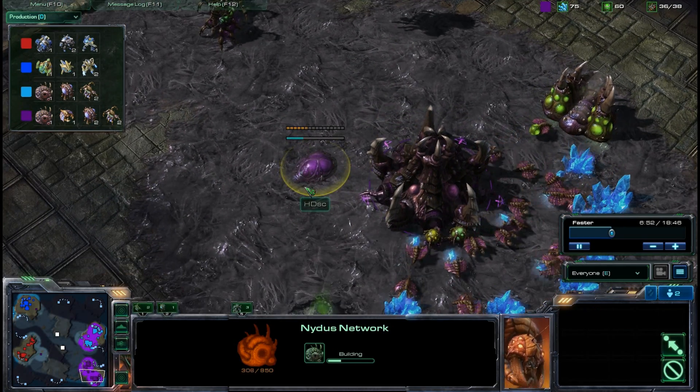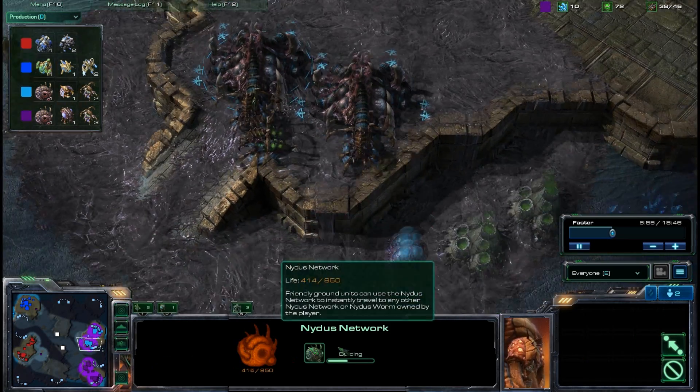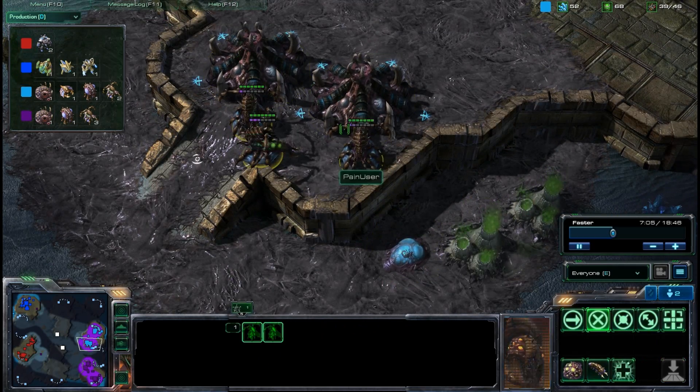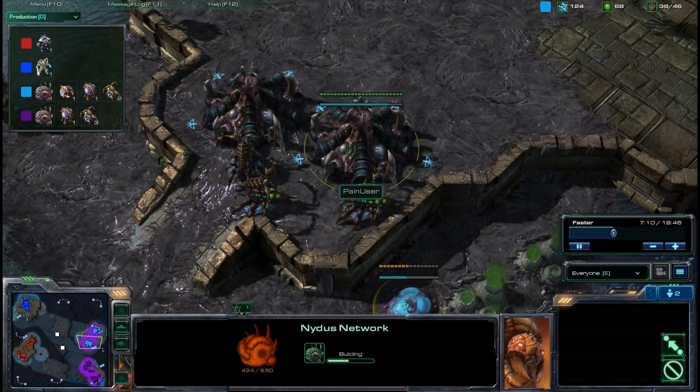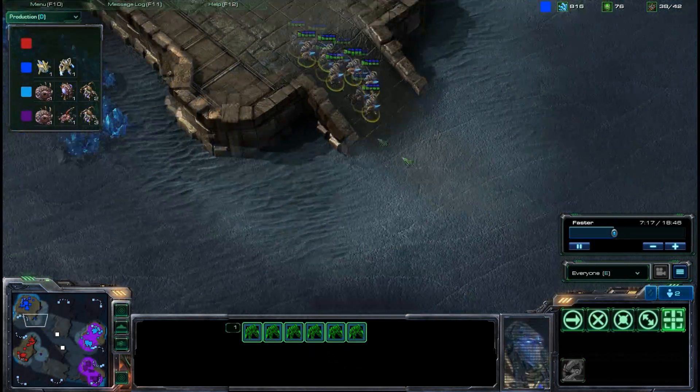Here we go — the Nidus Network coming down. Now you guys can kind of imagine what we're going to do. Both of us are going to get a Nidus Network. Pain is actually throwing his outside of the base because his queens are all spawning outside of the hatcheries. We are going to Nidus our way with queens into somebody's base, because somebody is going to get it.